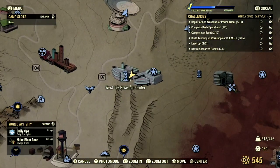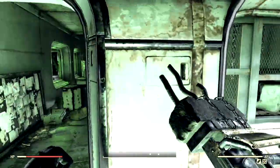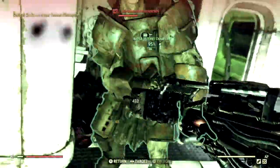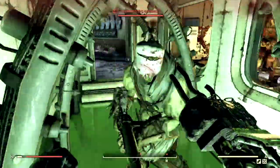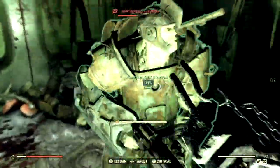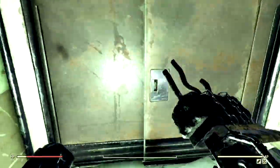Now we've made our way over to the West Tech Research Center because there is a ton of super mutants here. I decided to test this inside rather than outside because they are higher level on the inside. One hit, two hits — not bad. I'm doing a solid probably two hits to kill a level 100 super mutant, which is not bad at all.